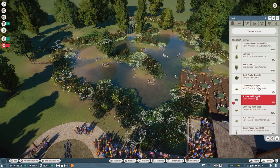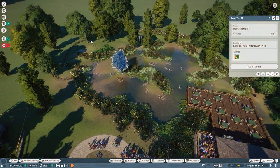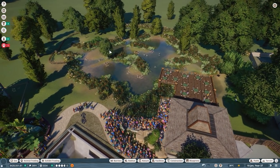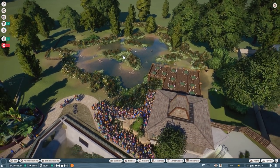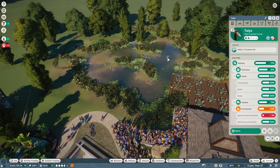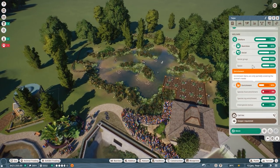We need some trees here. We can get rid of that one, this one can go as well, and make it a bit more open. As long as they're doing overall good, it's fine. Enrichment is obviously still a problem.